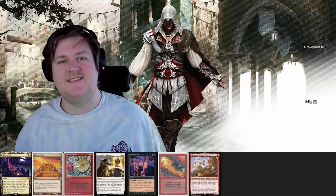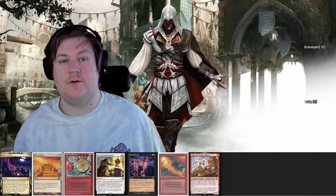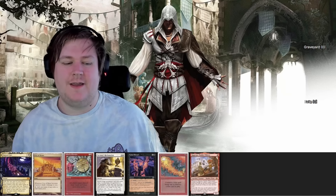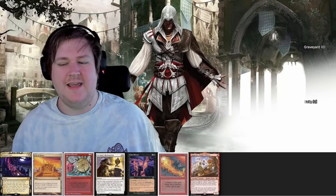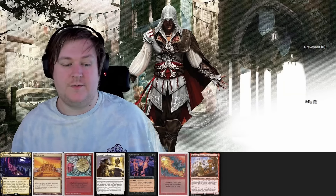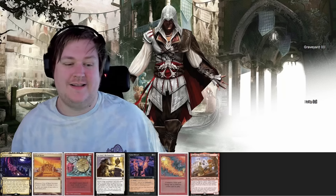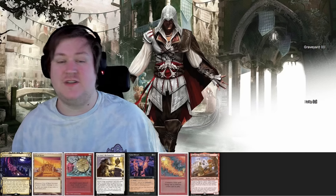Let's draw our starting seven. There's a lot of the things we want — we have a turn one Ragamon, which is fine. It's basically the Mox with upside and downside. The big thing is that we don't really have a land turn two, and without the land turn two we don't really have a play, so our turn two gets very awkward. We could gamble on having a land — if we get the Crypt on top it would be amazing — but I'm not really wanting to gamble on a first seven. Let's see what our second seven gives us.